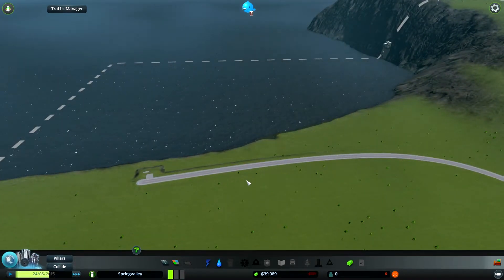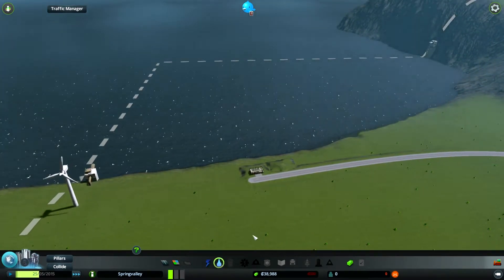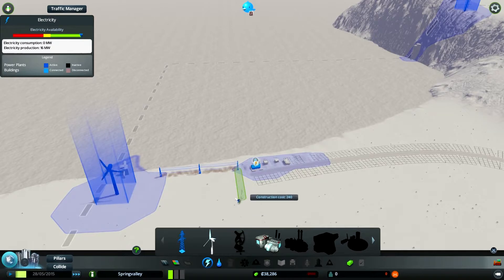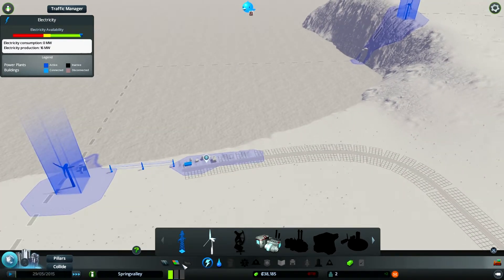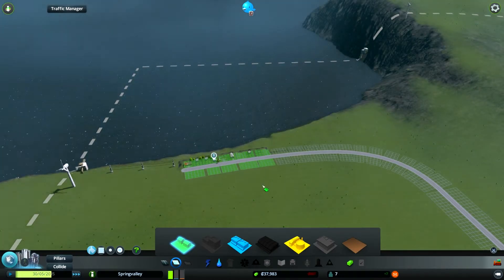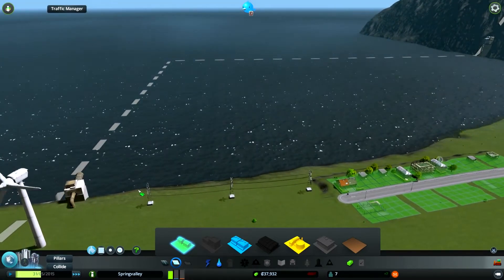Come on people, move on in! There you go. Oh, we need water - we got water, perfect. Electricity - connecting power. I'll be very interested to see where this poop goes.